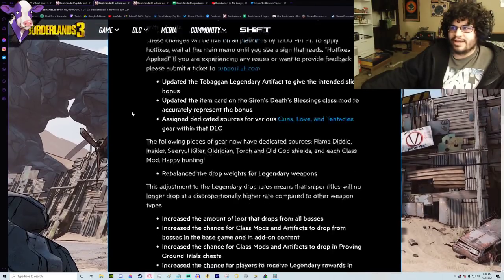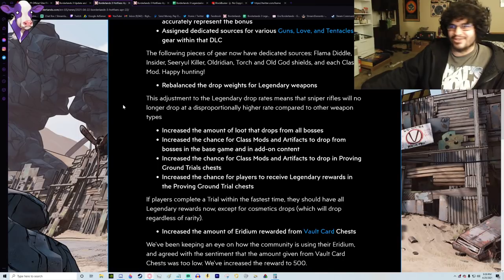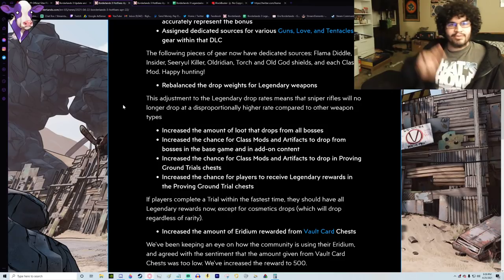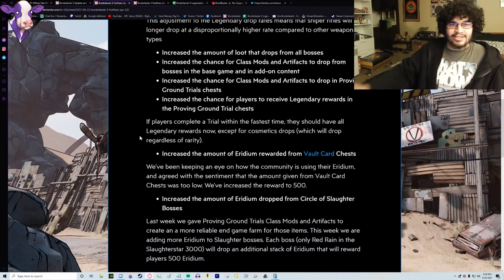Let's start by saying that exactly one week after that update nerfing the world drop rates, they put out a hotfix that actually addressed a lot of the player concerns — making better farmable sources for class mods and artifacts, making Proving Grounds and Trials feel better, making Circles of Slaughter give cool rewards, and adding some Iridium behind it. At least on paper, this looks really amazing for the farming experience. Kudos to them.